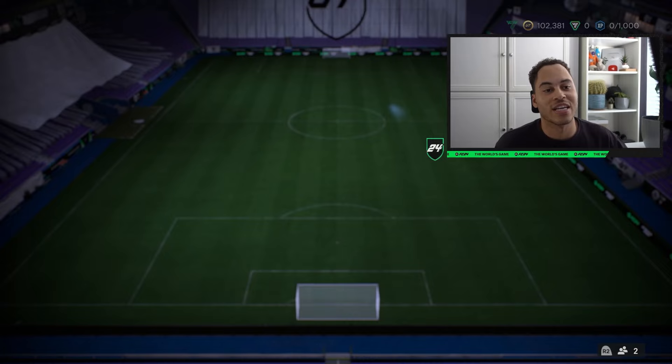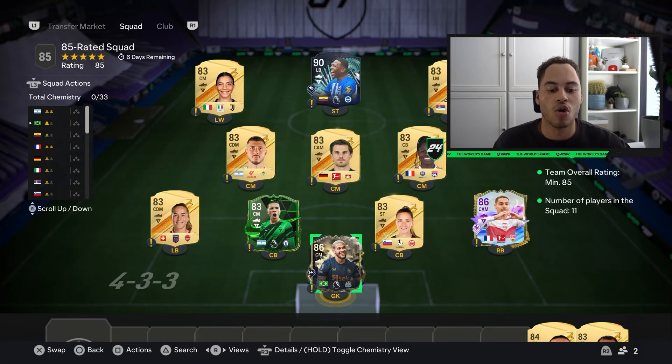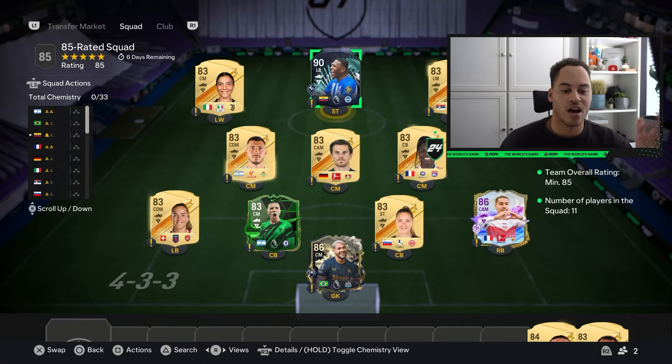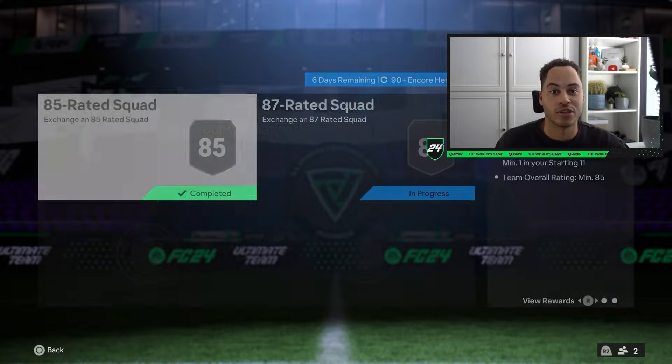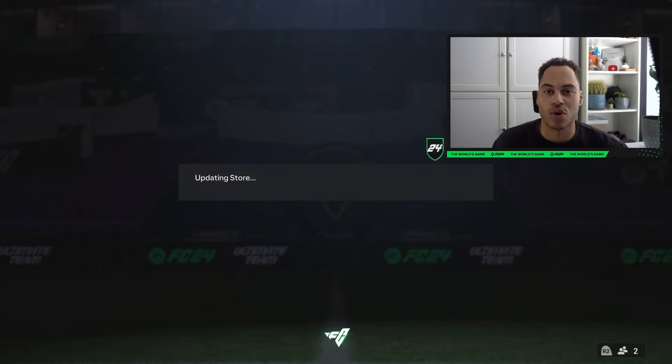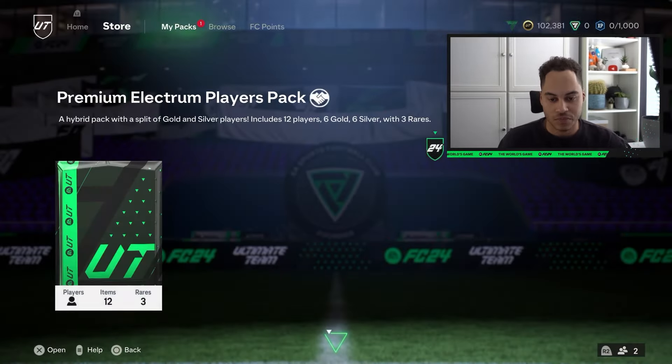The first squad you need is an 85-rated team with one Team of the Season or one Team of the Week player. Here I've got one 90-rated, two 86s, and the rest 83s, but you can kind of just use whatever fodder you have for this challenge.